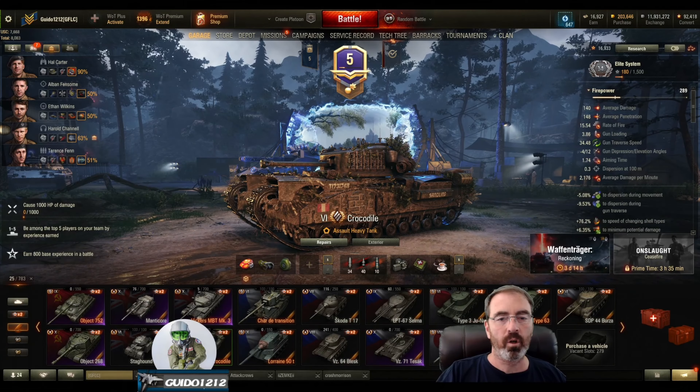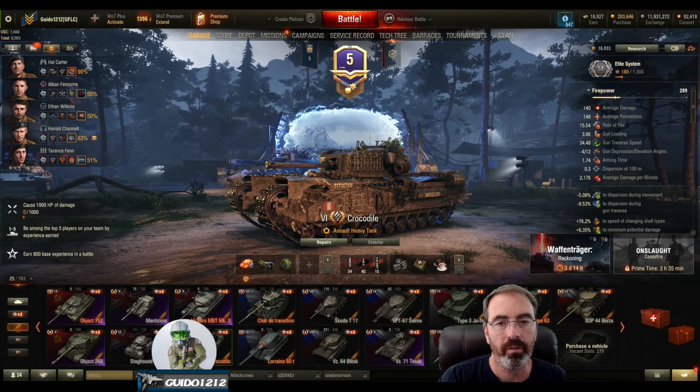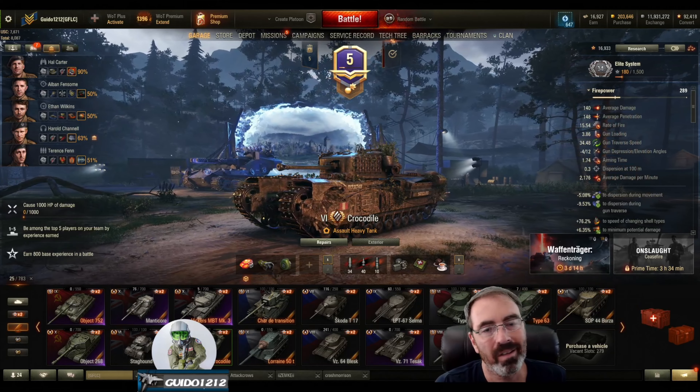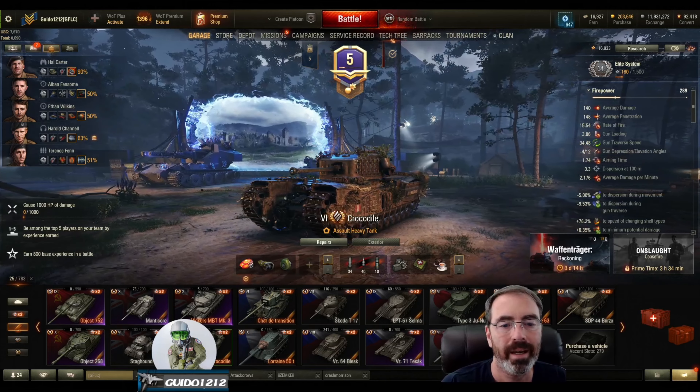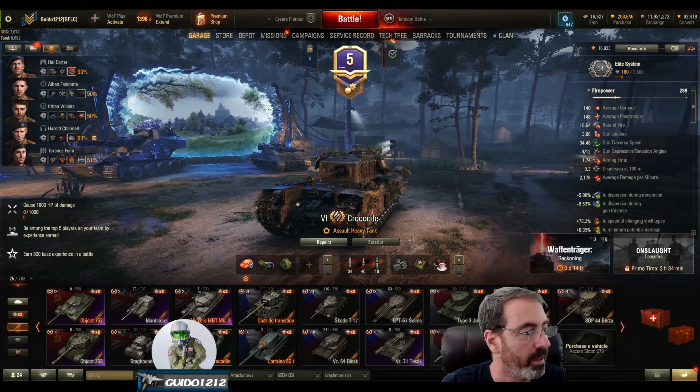Yo, it's Guido coming at you with a quick review of the Crocodile, which is a relatively new tier 6 heavy on the British side. It's a copy-paste of the Churchill 7, which is essentially a tech tree tank at tier 6. This is a premium, and we got this from the battle pass before the one we are currently in.